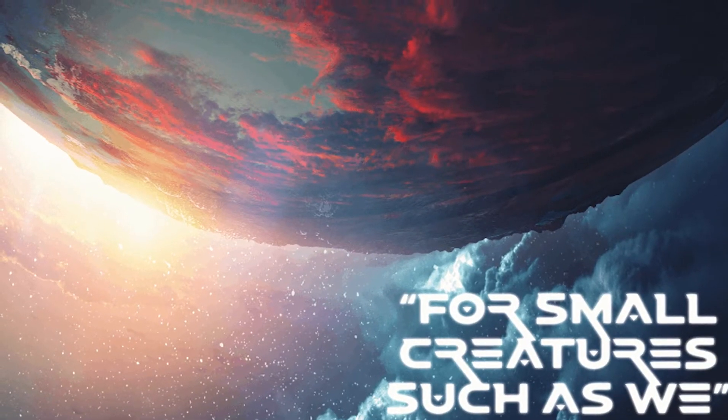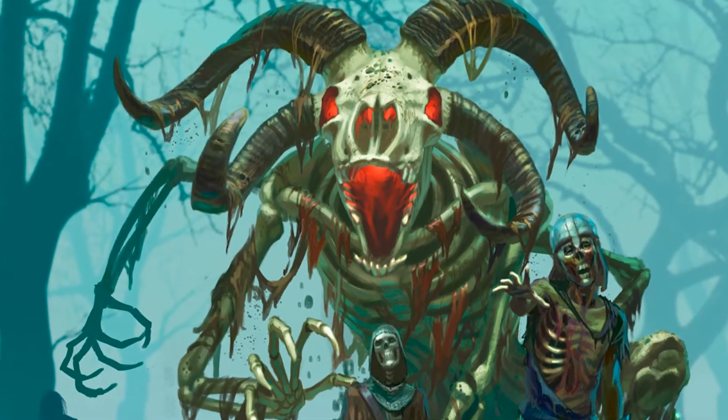Billy only backed three this month — probably a personal best. And they're all RPGs: one horror, one space. The third one is a Kobold Press Tome of Beasts number three — a big expanded monster manual for fifth edition. So, sci-fi and horror and some monsters for D&D. Specifically: Four Small Creatures Such as We by Anna Blackwell, Dive by Jeremy Childre, and Tome of Beasts number three from Kobold Press.